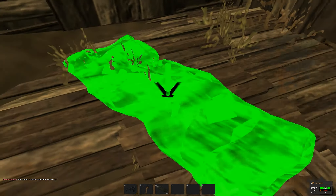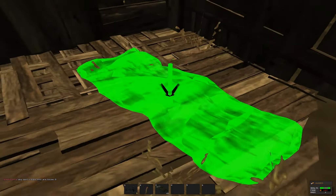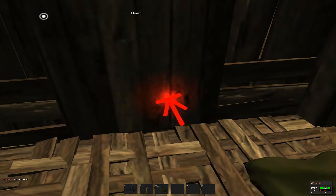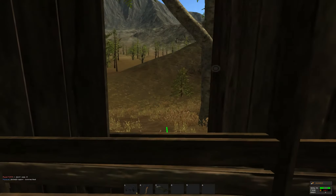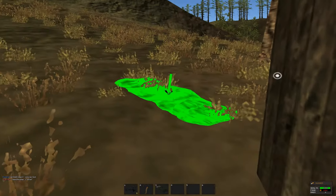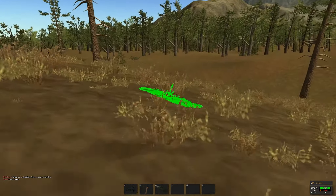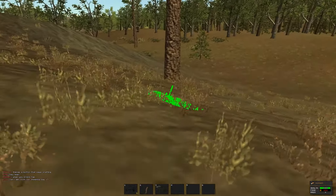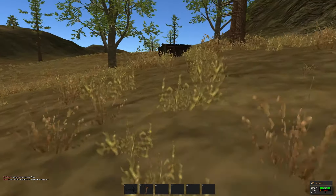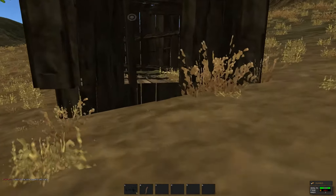Here's a sleeping bag, and I ended up making two sleeping bags. I'm going to place one right here inside, and since I made two, I'm going to place the other one outside — I'll throw a sleeping bag way over here where nobody would expect it. So now I have two sleeping bags, and I'm not sure if that affects the spawns or not.